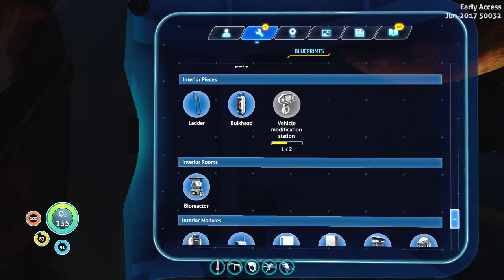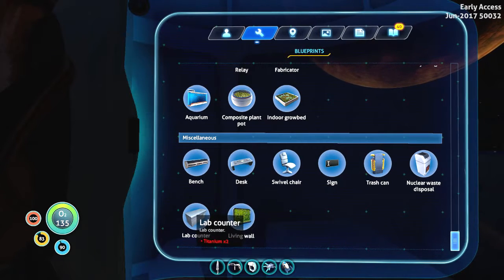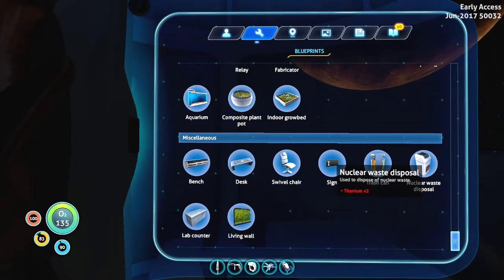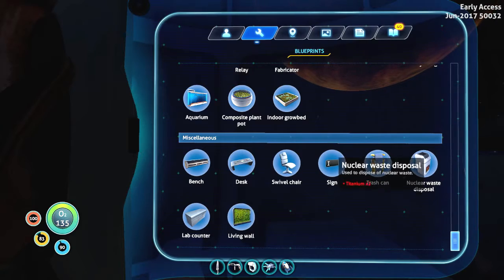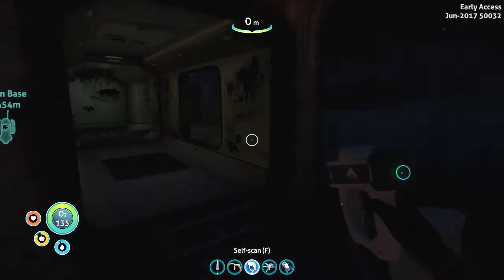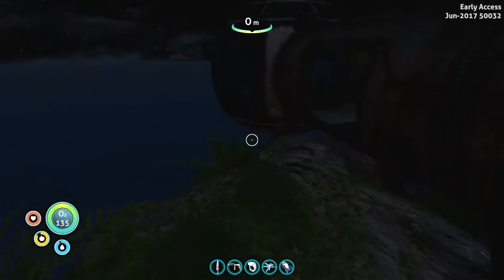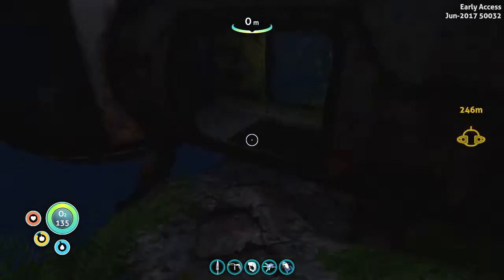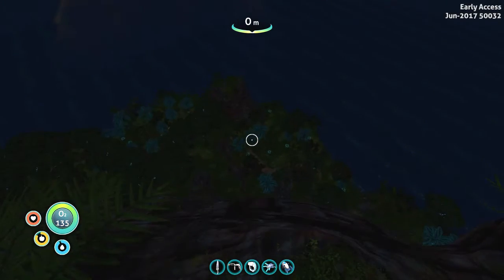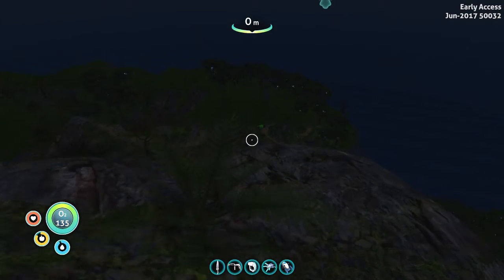Let's see what blueprint I got. Now that I have the multi-purpose room, I can actually make myself a little lab with all that stuff I picked up. And if I ever get the nuclear power generator, I can have that in the same room to dispose of the rods. That seems like everything I can get from here. Since fall damage has been implemented, I'll probably die if I fall that distance.